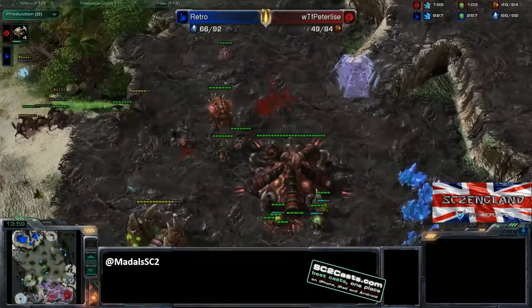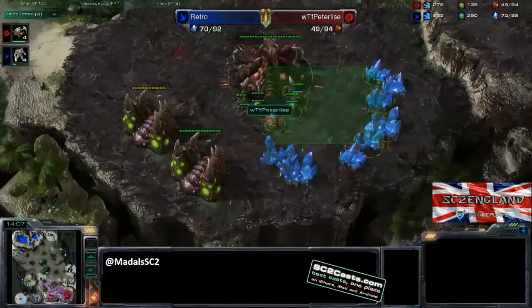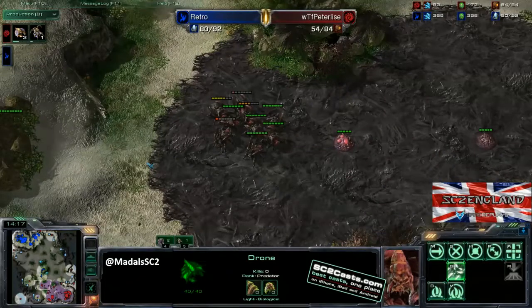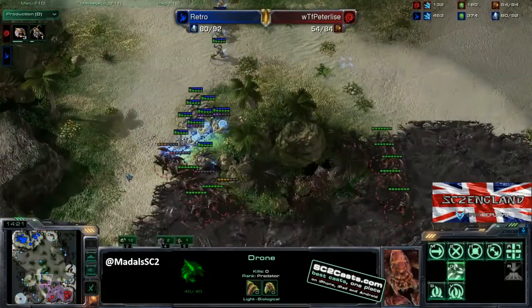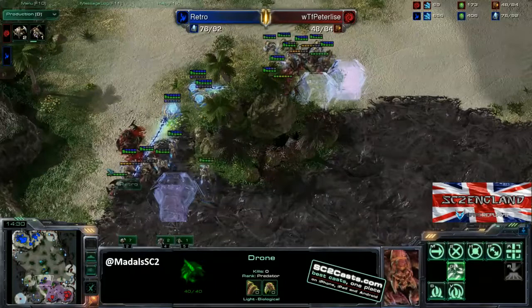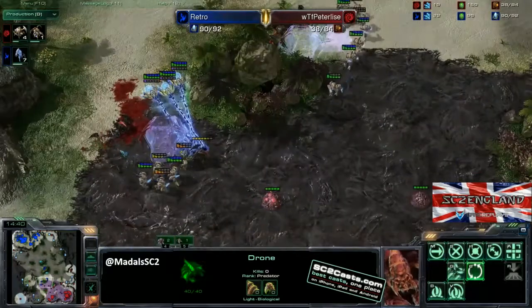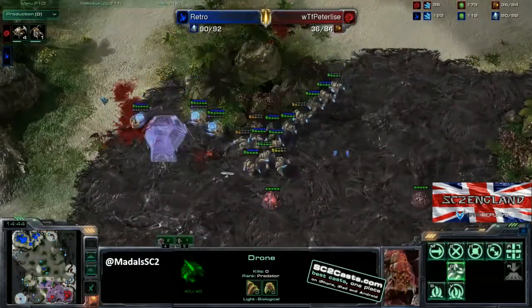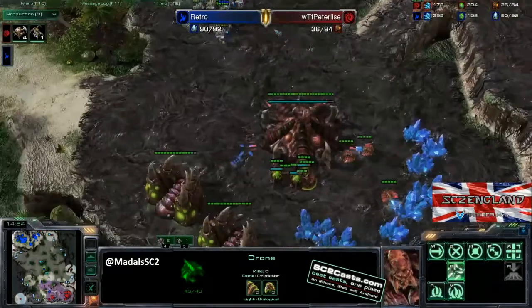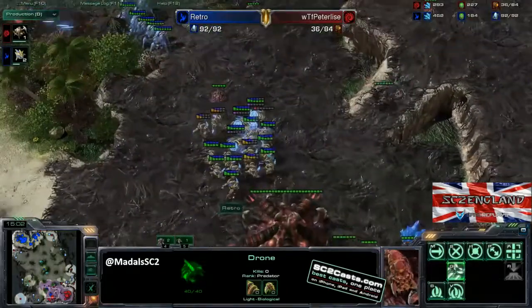The roach speed has just kicked in. If I was in Peter's position, I'd be thinking — can I sneak out a couple of drones? No drones at the natural. 21 to 44 workers. This is the problem a lot of players get into — you get into the mid-game, you've held off a big push, and you just end up losing because your opponent has better economy. You've always got to be thinking, where can I get more economy? Start stutter-stepping your roaches back because you don't want to engage zealots head-on. With this next warp in of stalkers, the roaches are definitely going to get taken down hard. The supply difference is absolutely massive. Retro can't lose this now.